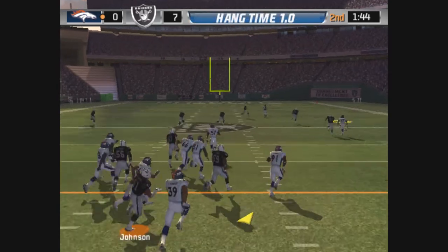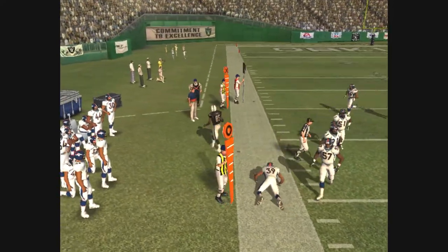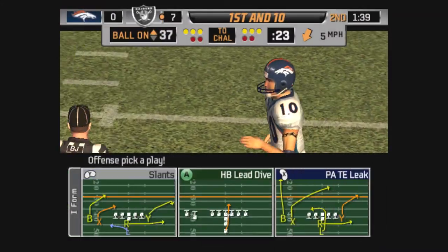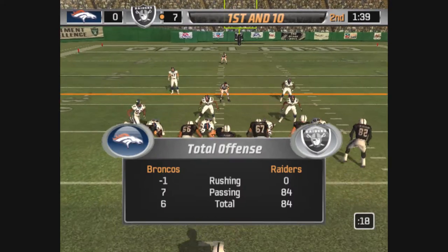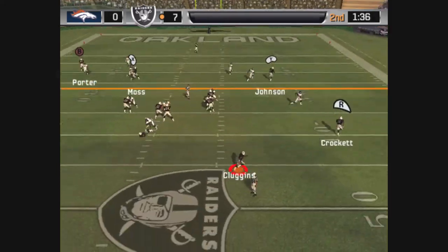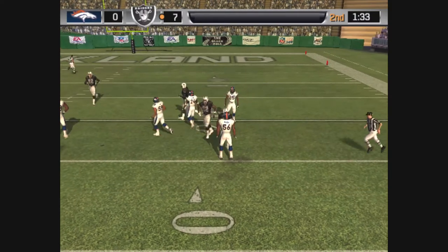Off the side of his foot from the 47. He steps out of bounds at the 37-yard line. Go for the long ball here — get some air under this thing. Looking for room. They'll go with a play fake. Brings it down looking to run. Number three with the dive — they'll touch him down at the 24.